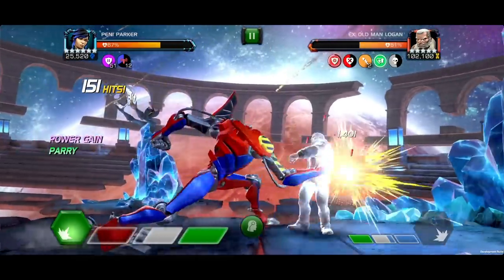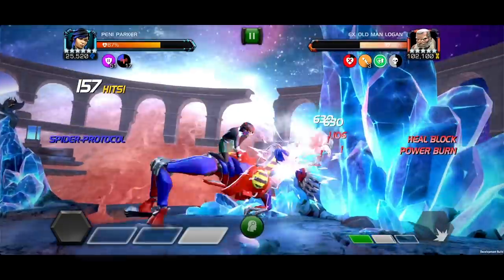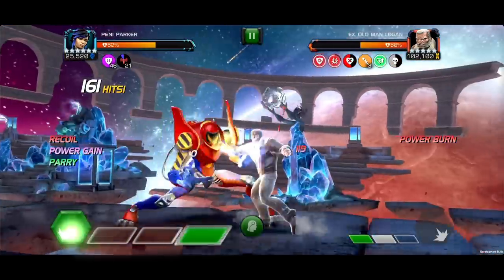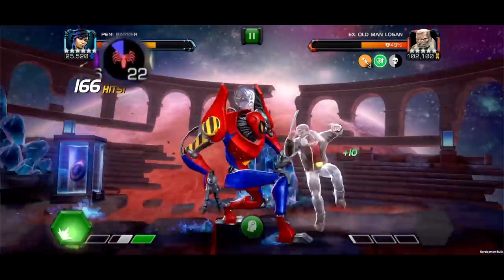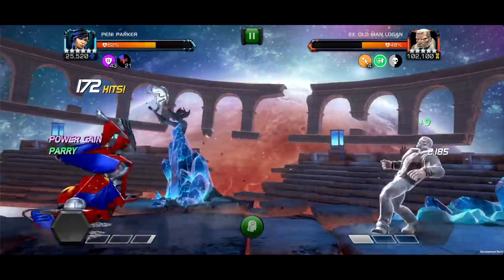For longer fights, building yourself up to just under a Special 2 while launching a Special 1 on an opponent just over any power bar leaves you loaded up and halfway to Special 2. Building up another set of charges will reward you with big damage — that'll come in handy on those high health pool opponents.